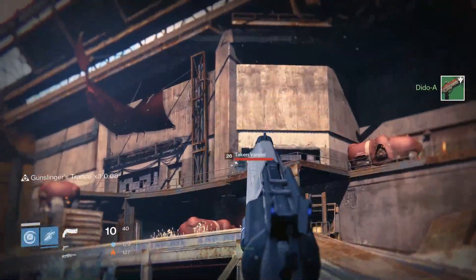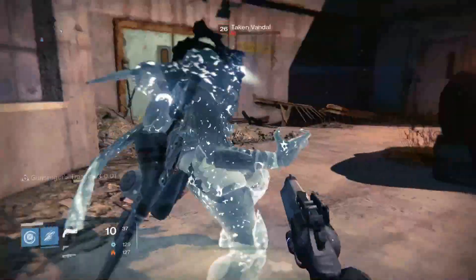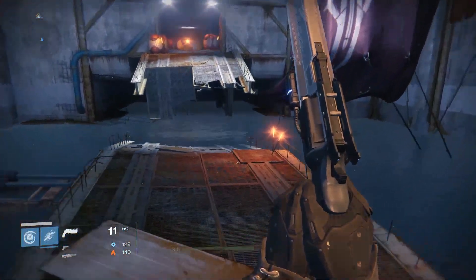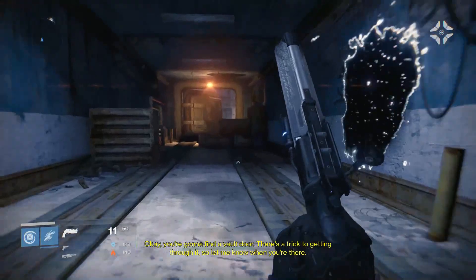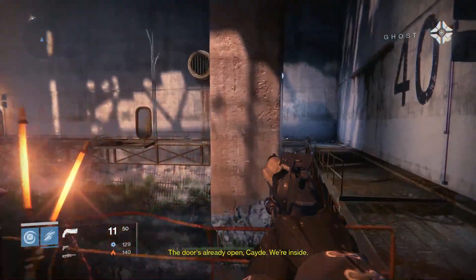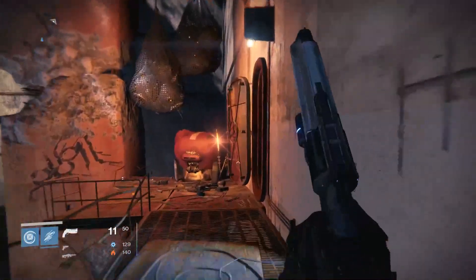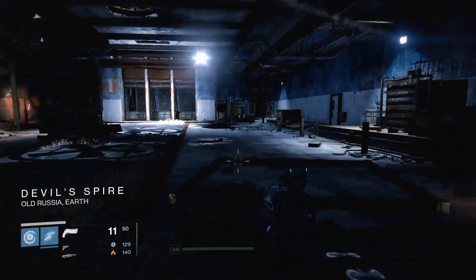This is a regular green right here - see, that was a regular. Oh no, it wasn't. Sniper, I see you. You know, shields and stuff. Get up fool - they opened this door finally. They kind of changed it up a little though - I think that was like going up in the air. 'You're gonna find a vault door - there's a trick to getting through it, so let me know when you're there.' Okay, I'll let you know - this is my first time back here by the way. 'The door's already open Kate, we're inside. And the flux grenades didn't detonate.' I gotta get out of this tower. What about the tower? 'You're safe in the tower buddy.'